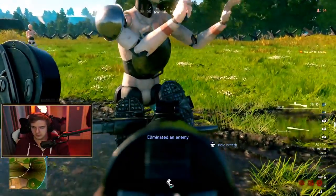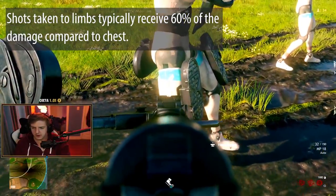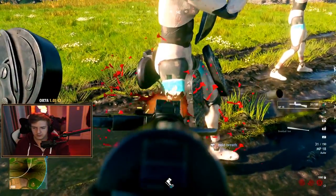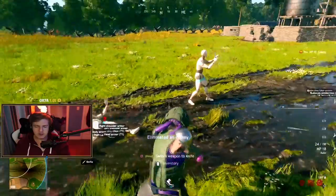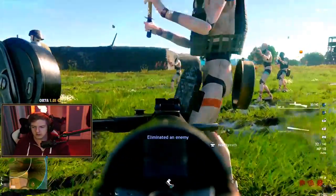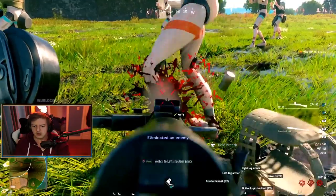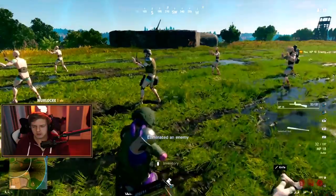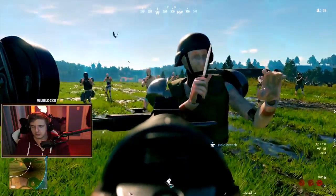Now let's shoot this guy in the upper leg — the thigh — but not at the armor itself. Listen to the sound: eight shots, and you can hear it's kind of a thud sound. But if we shoot him in the calf, it only takes five. You can hear the difference — it sounds more fluid when you shoot the leg without the armor, whereas you hear a thud when the leg armor is hit.